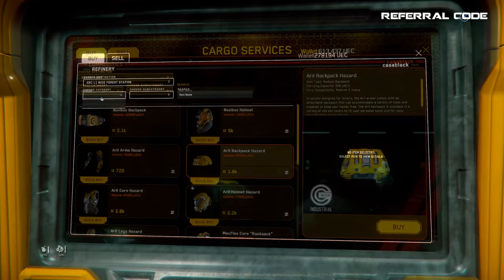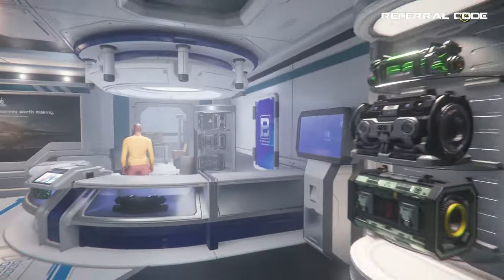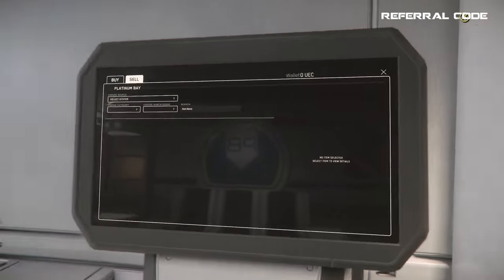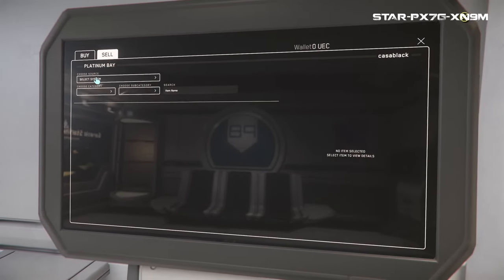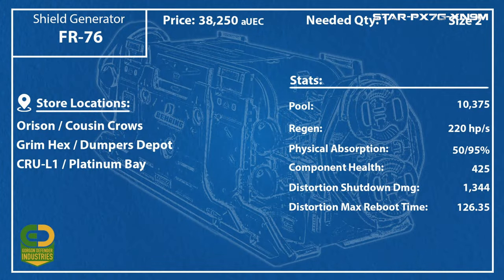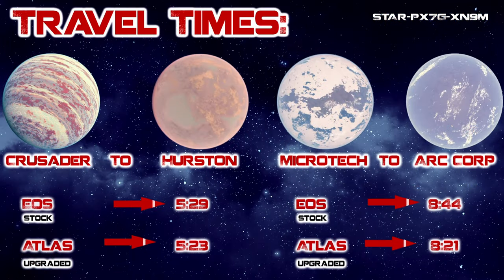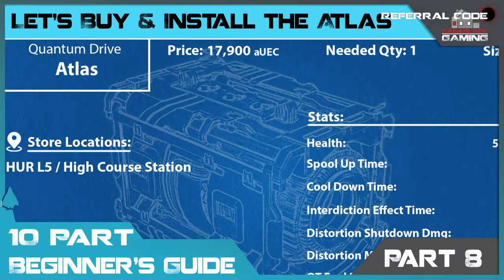Some stations will have cargo decks, such as those orbiting the major planets. As for ship stores, some places have ship weapon stores or ship component stores, or maybe even both. If there are weapons or components you're looking for to upgrade your specific ship, your best bet is to use my loadout videos where I show you the parts and weapons I recommend and display easy-to-see graphics showing which locations have which parts, so you can plan an efficient route to gather the parts you need and know their cost ahead of time. There are some parts — such as the size one quantum drive Atlas — that are only available at one store in the entire verse, and the next video in this guide series is actually a guide on where and how to get that engine, so be sure to watch that video next.